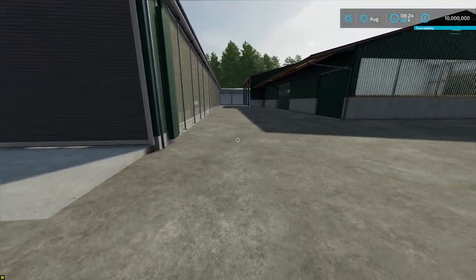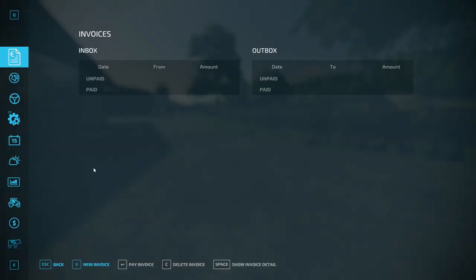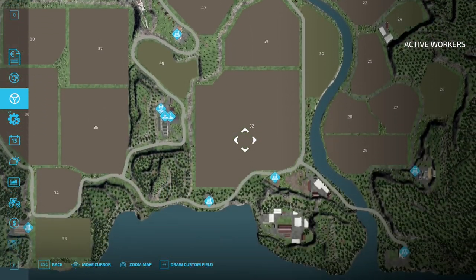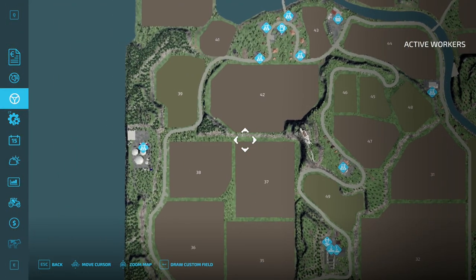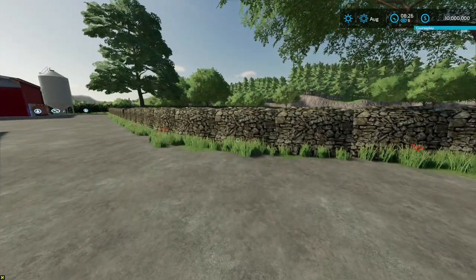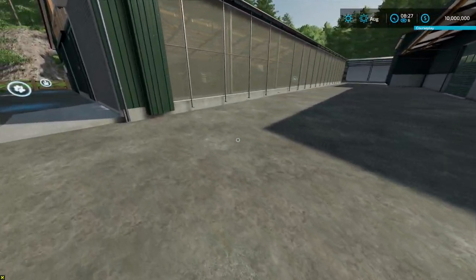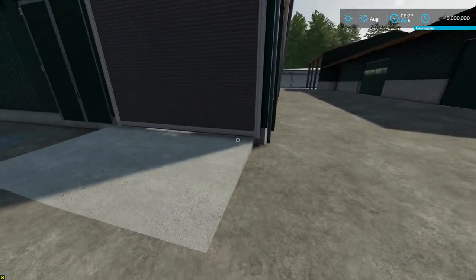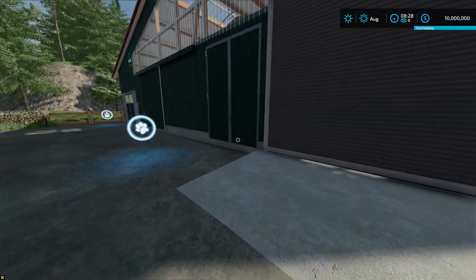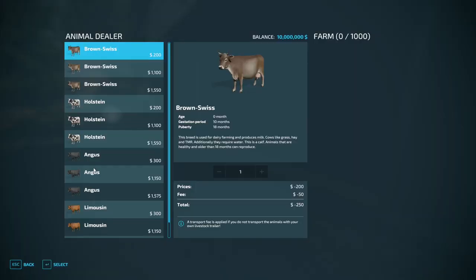This map has a possibility of having two thousand cows on the main farm, and there are several other dairy farms around the map. This is my all-time favorite map, so I'm very familiar with it. We're going to do a legitimate cow army - starting with 250 cows right from the bat. Every calf that is born will go up to the other pen to grow up and start their own pen.